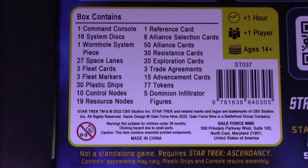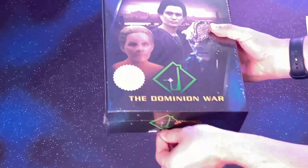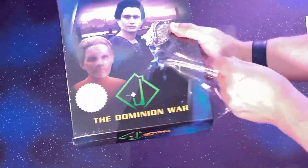Here you can see basically the contents that are included. This does add just one faction, which is the Dominion to the game. However, there are some interesting new things to the game, such as the wormhole system piece. That should add some interesting aspects. I've not looked inside yet to see what all we've got, but we should find some interesting items. So let's open her up and see what we've got.